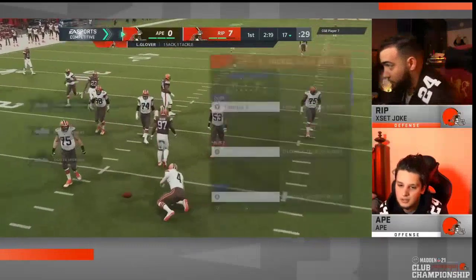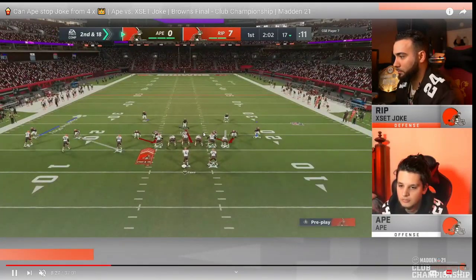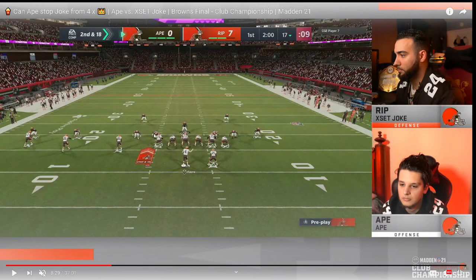On second and 18, Joke goes to a pressure setup — he's blitzing five: all defensive linemen plus linebackers, with his user dropping back into coverage. This is a great five-man blitz from the 3-3-5 wide. As a general rule, Joke was running cover three to the trip side and cover two to the tight end side. When he would blitz, he would often just run cover three as-is. The slot corner is typically manned up on the inside slot, and in this specific instance, instead of going to the curl flat or deep half, he actually mans up the tight end, with everyone else in cover three, sending five-man pressure.